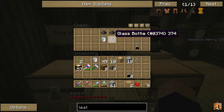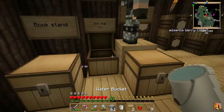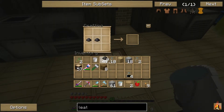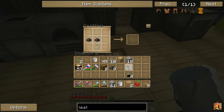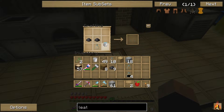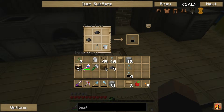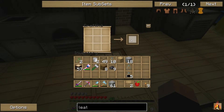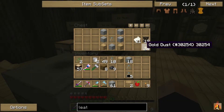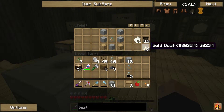I'll show you how to craft that so you can see me do it. It doesn't have to be in any specific fashion — it can be anywhere on the crafting grid. Just make sure all four ingredients are there and you get yourself an ink vial. Now you take your ink vial and some gold dust — it's important that you have this because if you don't, it's just going to be a useless book.